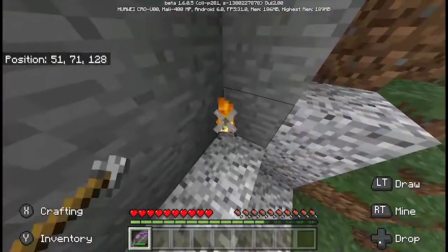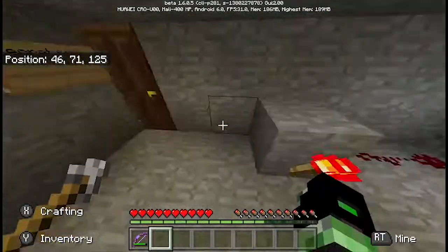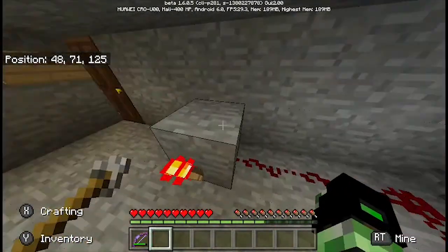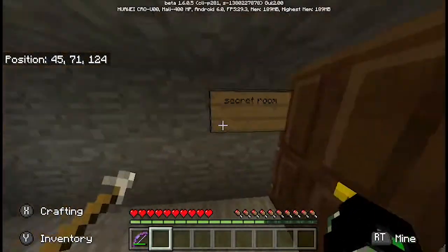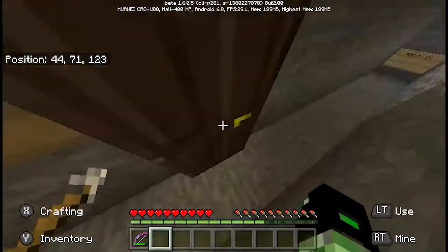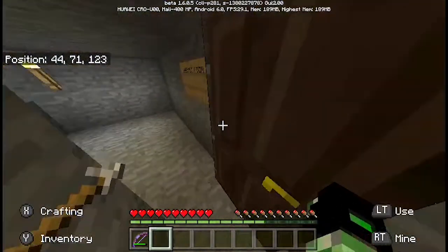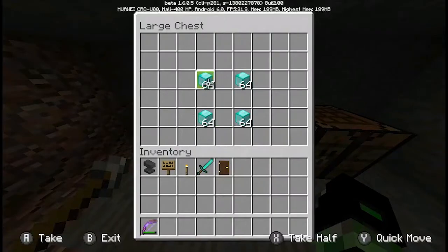I've made this room already — this one was hooked up with more space, not more redstone, and I have here a secret room. What's inside? Nothing — but if you're a gentleman and whenever you enter somewhere you close the door right behind you, you will be rewarded with four freaking stacks of blocks of diamond.